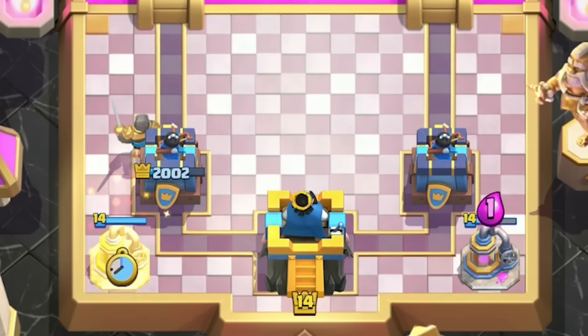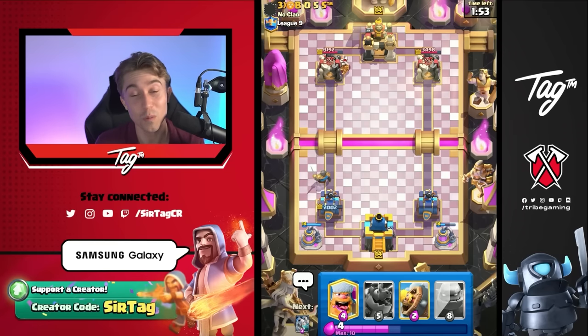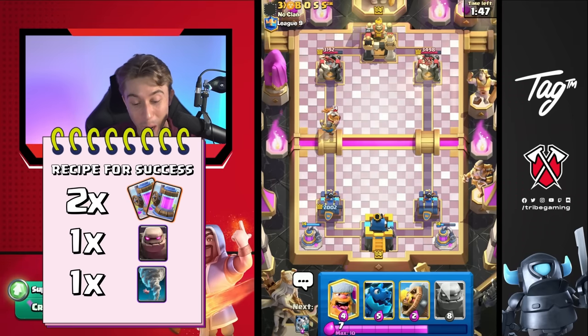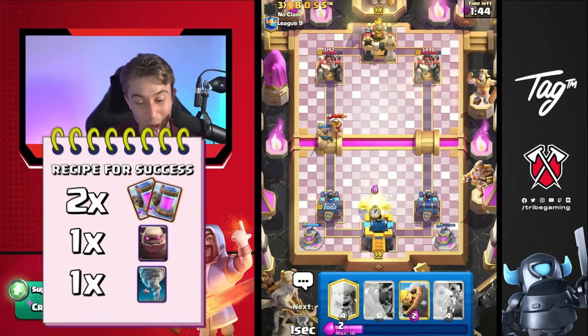I'm going to go for another Elixir Collector in the back. We're trying to get two Elixir Collectors on the field before we can actually field our Golem push. Two Elixir Collectors, one Golem, and then one Tornado — that is our composition that we need. That's our recipe for success, if you will.